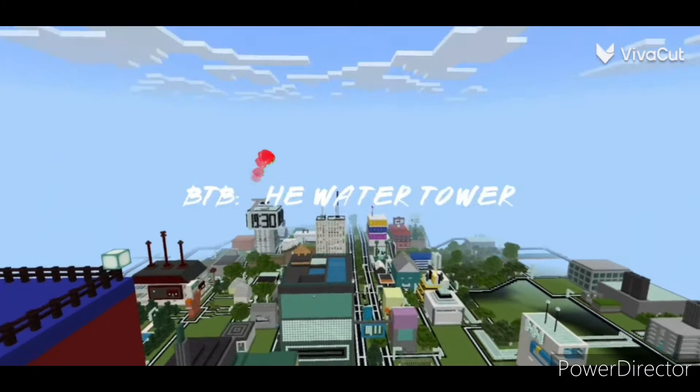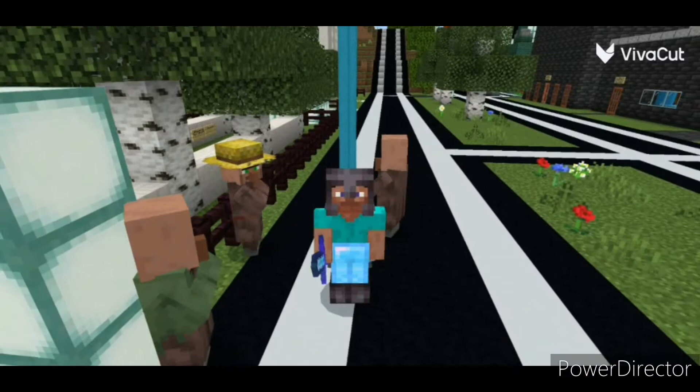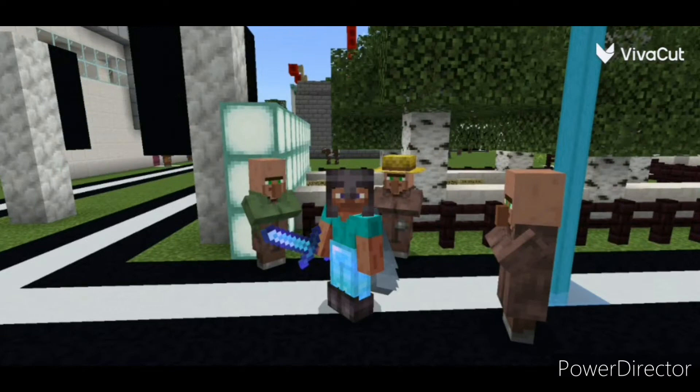Littlewood Behind The Scenes Episode 1: The Water Tower. Knock knock, who's there? It is Enoki from Knock Knock, and what we have for you today is a BTB video, the very first of its origin. Let me get into first person and I'll show you what we're going to be building today.